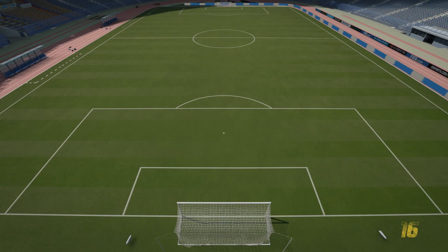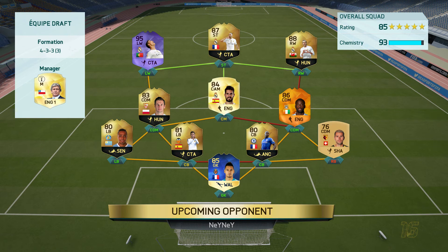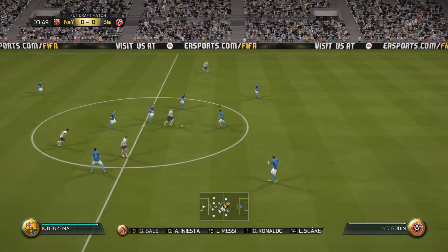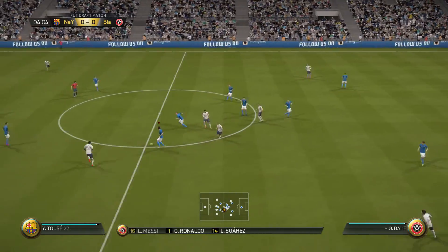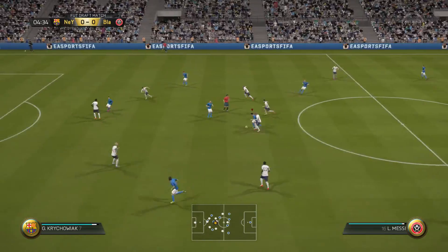The second round opponent's team has the following: 87 Bale — his first in-form — the Hero Ronaldo, Krejciak, Man of the Match Yaya, a new Team of the Season goalkeeper, and a CDM playing at right back. Not the best of teams, but obviously he got through to the second round, so I was getting a little bit worried.